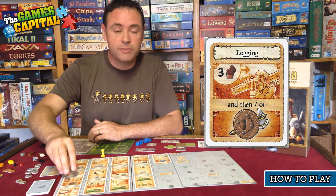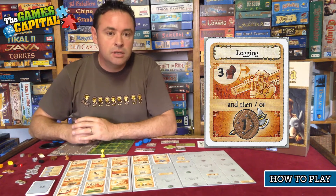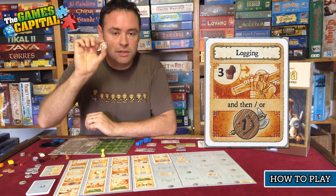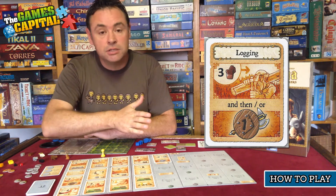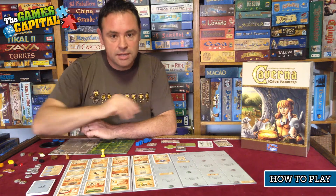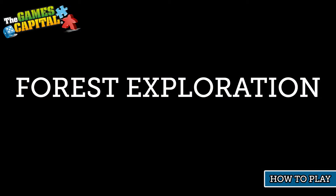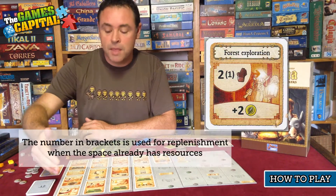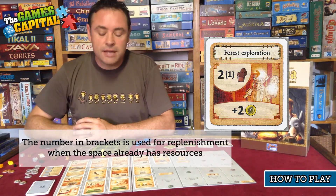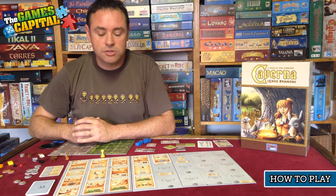The next action space is Logging. Logging will potentially have timber sitting on that space, and you're allowed to take whatever is there. The second part of that action involves an expedition. In order to go on an expedition your dwarf would need to be equipped with one of those shield tiles. We haven't reached the action that allows you to equip your dwarf yet, so we'll discuss how expeditions work when we get to that tile.